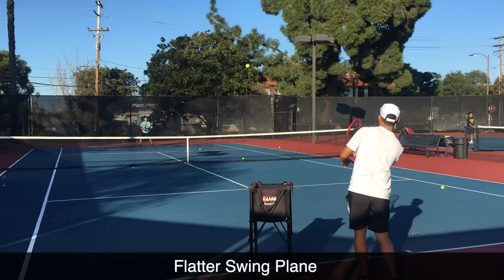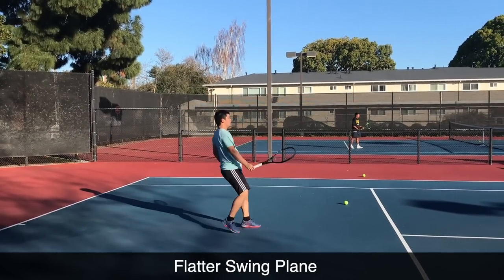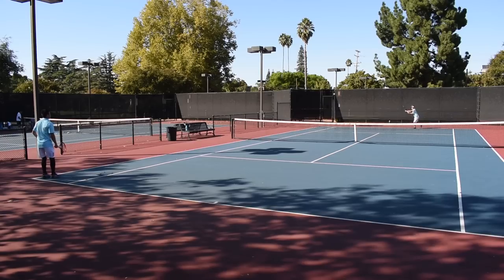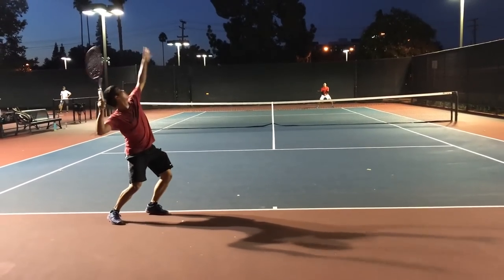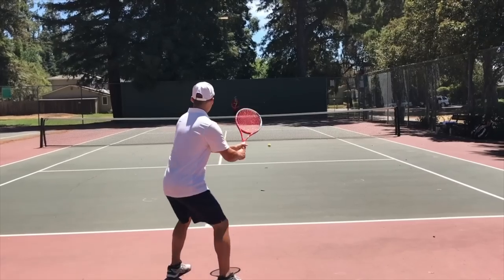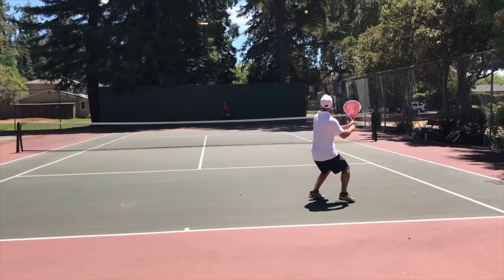For a high arcing ball that drops, swing a touch more low to high — here's the side view showing a touch more brush. A ball that's slightly lower, you can see from the side view how that swing plane flattens out. And one more ball that comes lower — it's a very flat swing plane. Watch the student on the far side: he's going to let the ball drop, get a little extra topspin, bring it up and down. Not the best percentage, but still very effective in punishing those floaters, especially if your opponent doesn't recover.